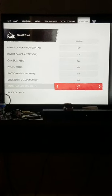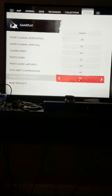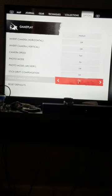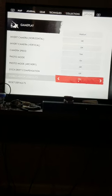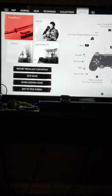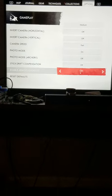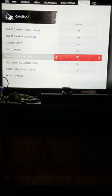Just so you guys know, once you download the Ghost of Tsushima update, in order to actually be able to enable armor loadouts, you have to go to Options and turn it on. You have to go to Options, go to Gameplay, and push up on your D-pad or thumbstick.